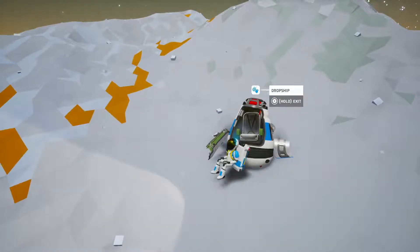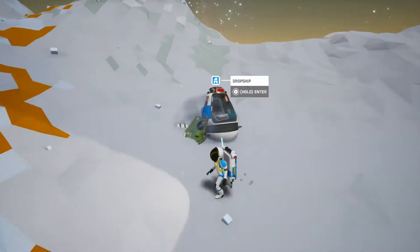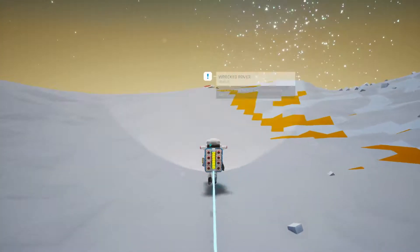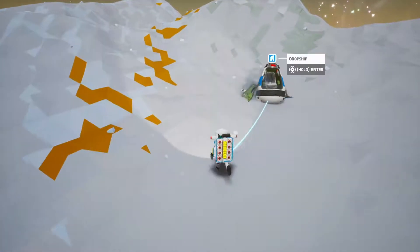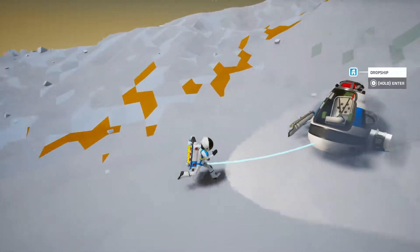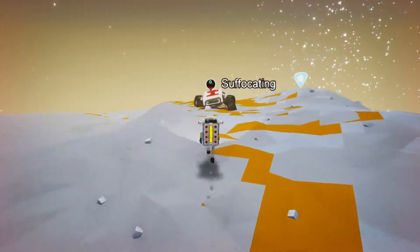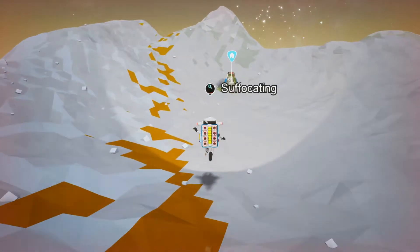Drop ship. Hold it - wait, what? Things still look the same, kind of. But it shows my busted up ship instead of me landing properly. So that's new. Okay - suffocating. Wrecked rover. Oh god, I'm dying already.